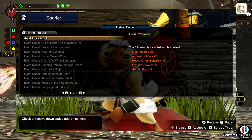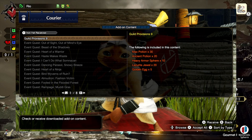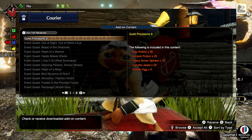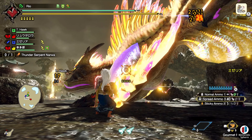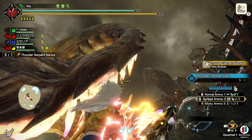Lazarite jewels are pretty good to have. Heavy armor spheres are pretty easy to get if you're just doing end-game content. Ancient mega potions and max potions are just always good to have regardless of how you decide to play — free heals for everyone is always good.